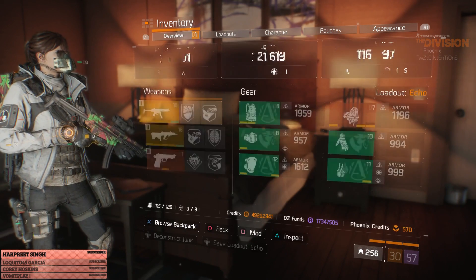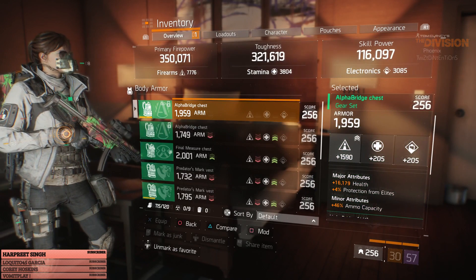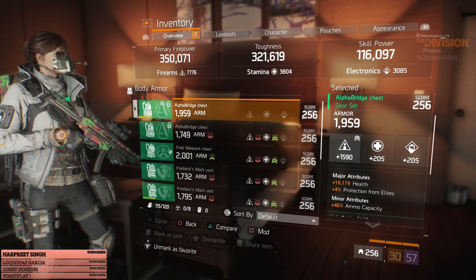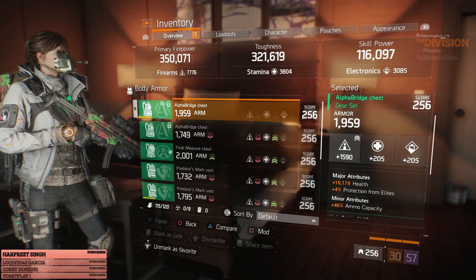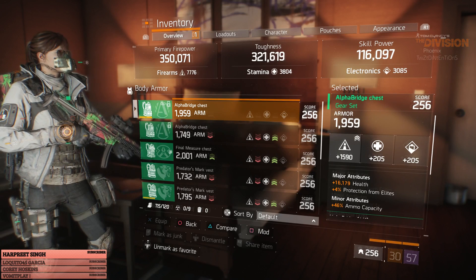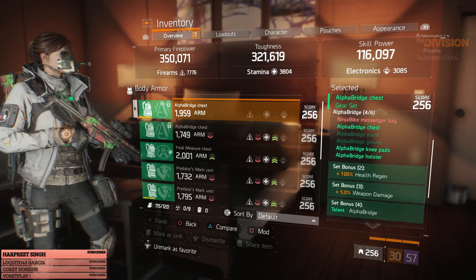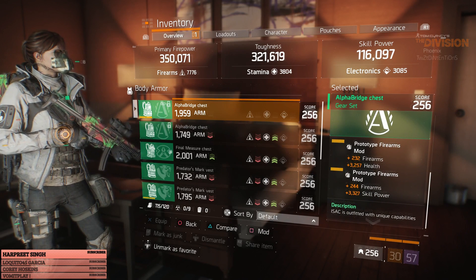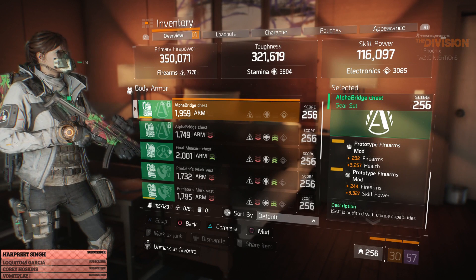I have the Tactical AUG as my secondary. Moving on to my chest piece: it has 1,959 armor, 1,590 firearms with mods, 16,179 health, 4% protection from elites, 46 ammo capacity. In my mod slots I have two firearms mods — the first gives me 232 firearms with 3,200 health, the second is 244 firearms with 3,300 skill power.